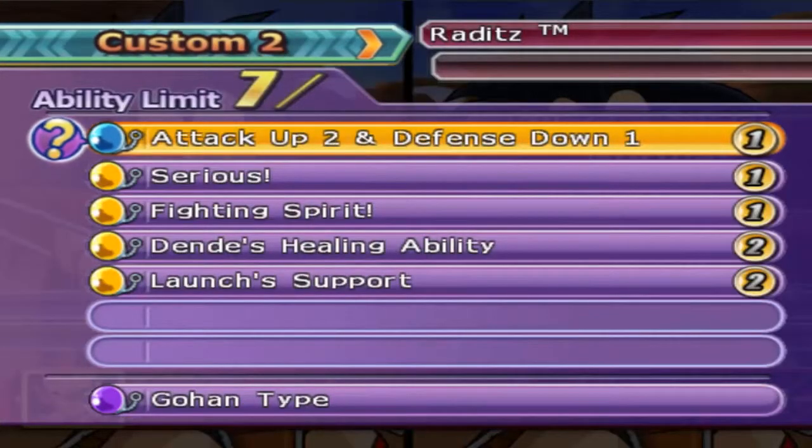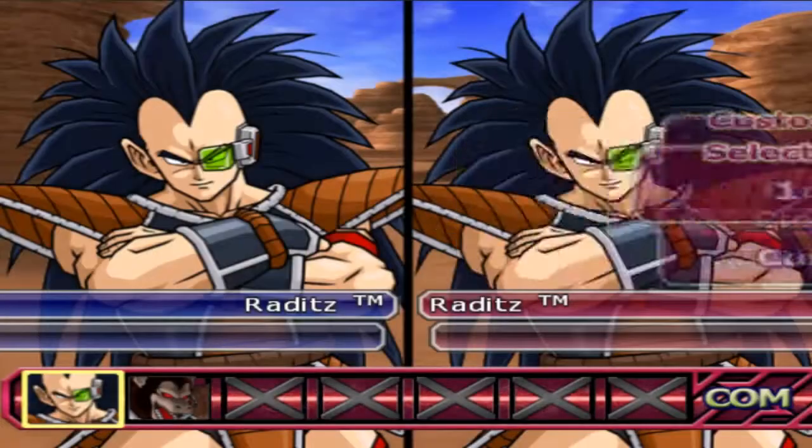Build 2 has attack plus 2, defense minus 1, serious, fighting spirit, dendez healing, and launch support on Gohan's AI.